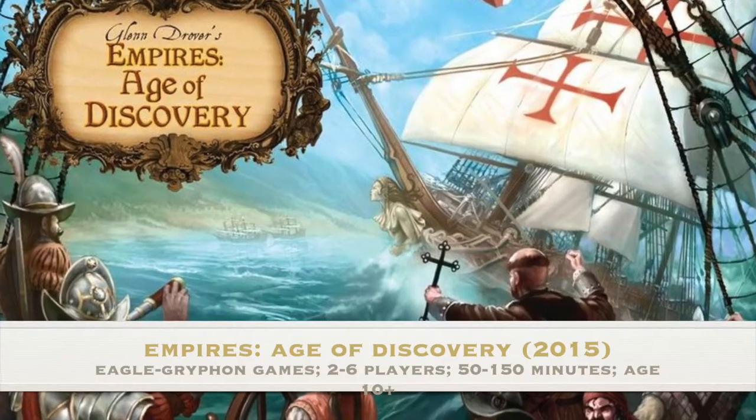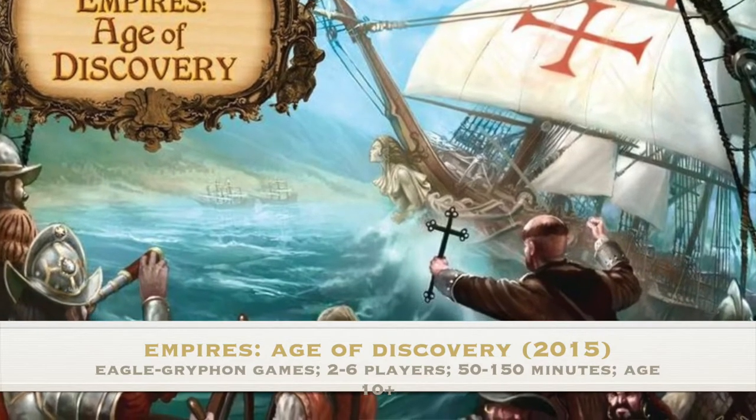Number two is Empires: Age of Discovery at an 8.375. This is Eagle-Gryphon Games, designed by Glenn Drover. We first borrowed this from our friend Brandt — who you may know from the Portal Gaming Podcast and their new YouTube channel, Step Into the Portal. We loved it. We were lucky to find it at a 50% off sale at CoolStuff.com. This thing is heavy. If it sounds familiar, you may have played it as Age of Empires III — this is the reskinning of it.